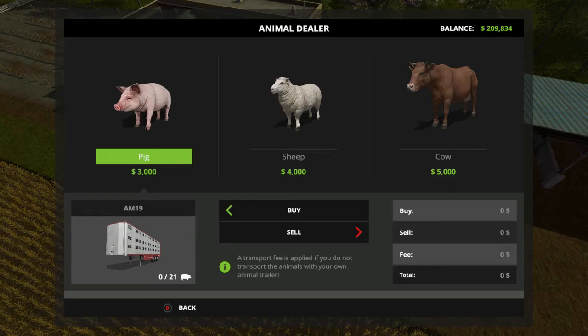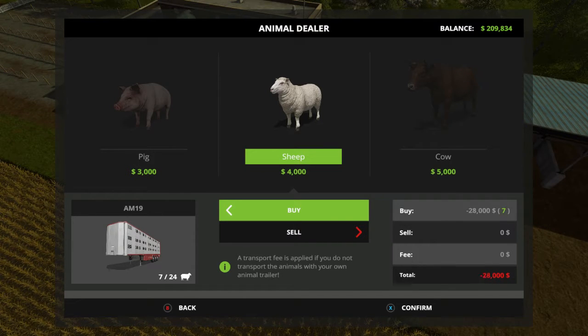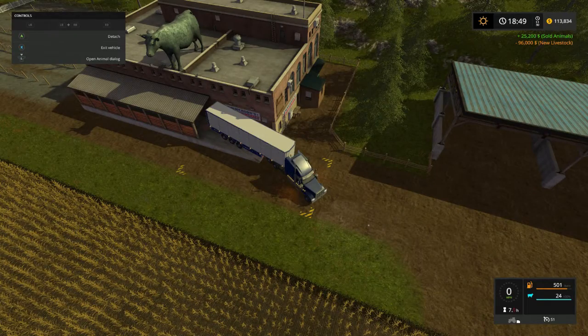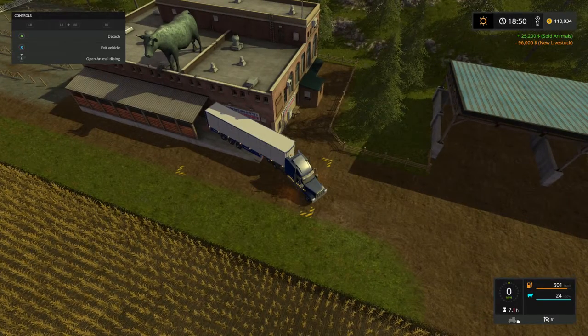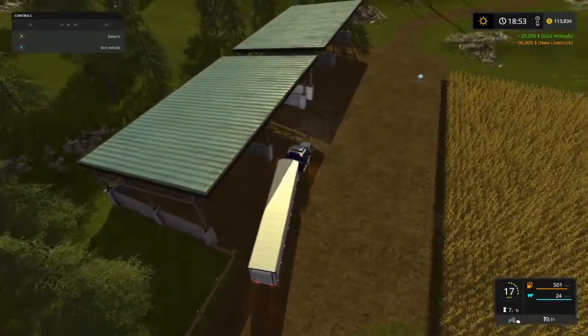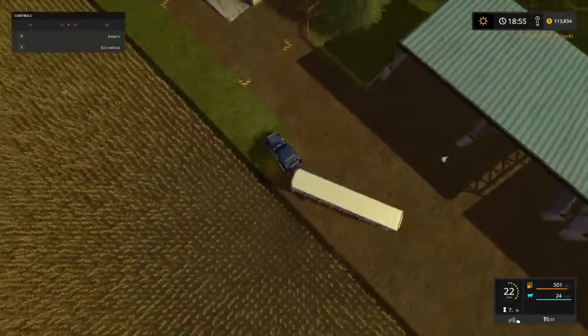Now we're gonna turn around and buy us some sheep. We can hold 24 sheep. All right — $96,000. Confirm that buy. Find a place to turn around here. I don't want to run over Miss Mary's corn there — she might not like it very much. Oops, took out a few stalks anyway. All right, we're gonna head over to the sheep.